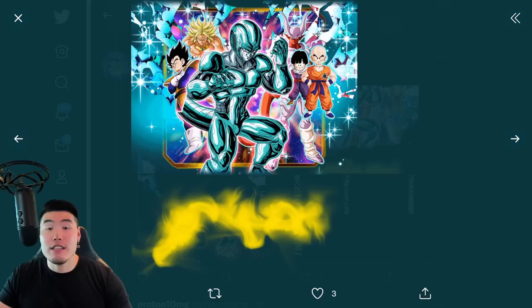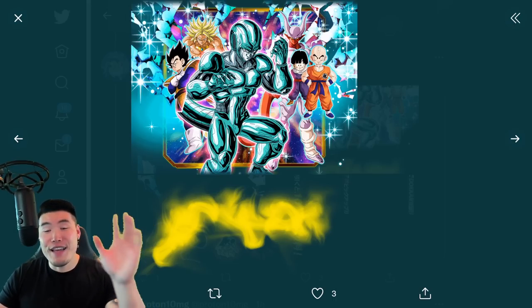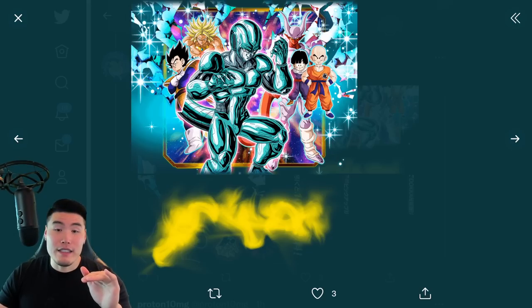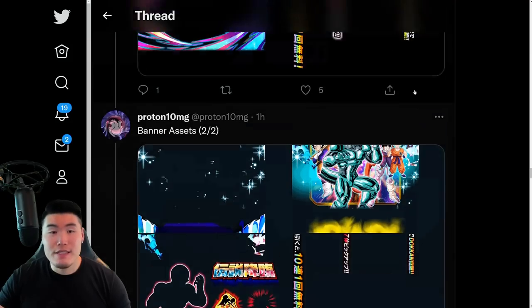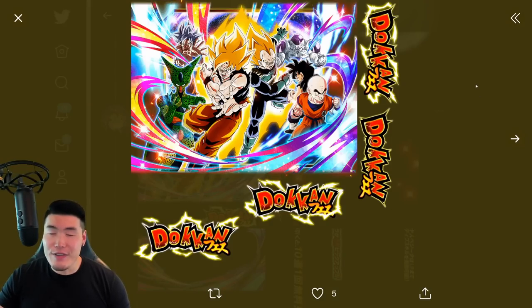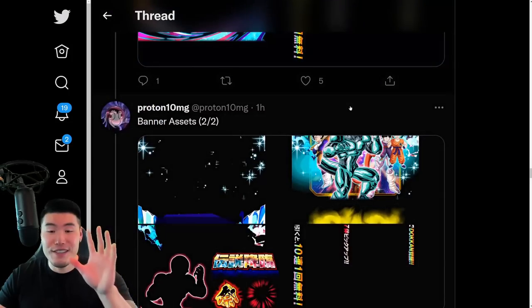LR Janemba's not bad — especially if you max out his links and give him level 10 Big Bad Bosses, he can actually be pretty impressive. And finally we have LR Krillin and Kid Gohan. I'm assuming they link very well with the new Krillin and Gohan. It's not a bad banner by any means, but when you compare it to the Dokkan Fest banner, the value is definitely not that close. I'm pretty confident this banner will end up being significantly better value compared to the Cooler banner.